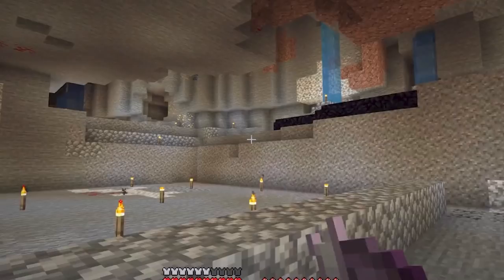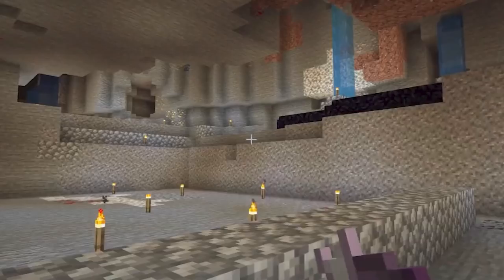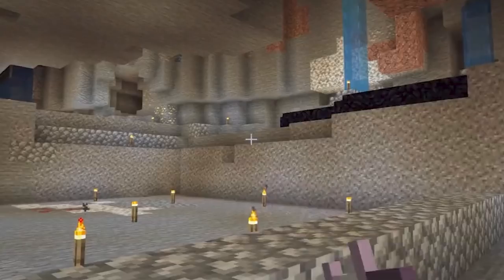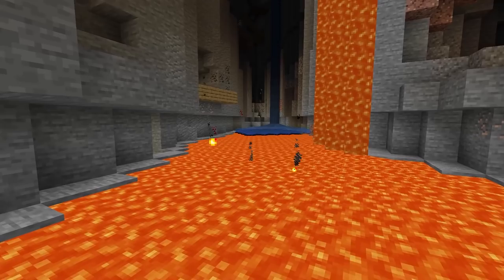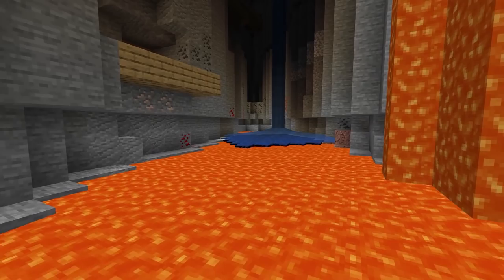The first thing you might notice is that this is not any normal cave — it's actually a ravine, and this is very helpful because ravines are far less common than caves. The second thing you might notice is that there is obsidian, and this is extremely helpful as well because not every ravine has obsidian in it. Ravines with obsidian are only found at Y-level 11, because this is where you want to mine — right above the lava but still next to the diamonds.